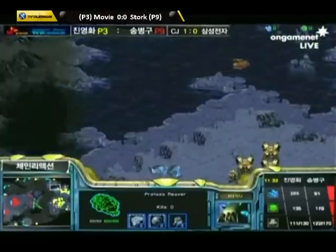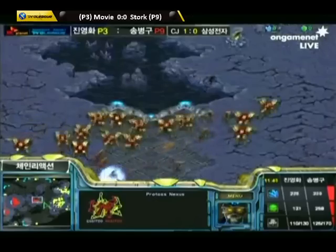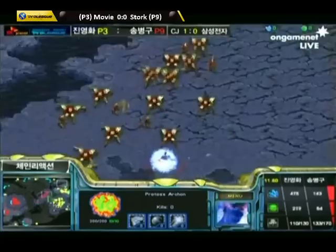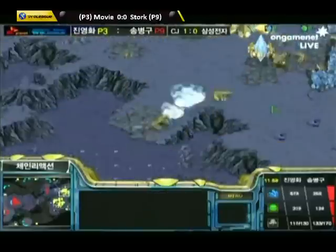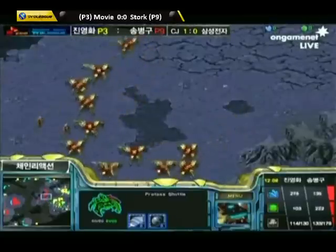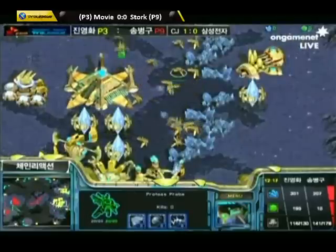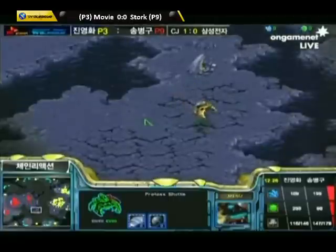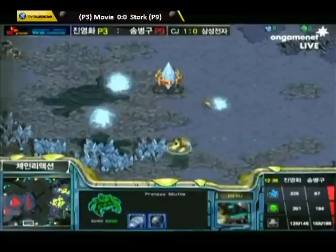We have Observers checking each other out — that one's going to get sniped. Stork is taking a third base now, and he's got a nice army running around the map. He made his Templars into an Archon rather than saving them for Storm. Is that a Storm or another Reaver drop? He's going into the back of the Natural — there's actually a little high ground pop. The Reavers are down. Are they gonna get a big Scarab off? How did they both hit?! Those were amazing Scarabs! I thought at best one would hit — I can't believe they both went off. The first one cleared some Probes and that allowed the second one to hit.